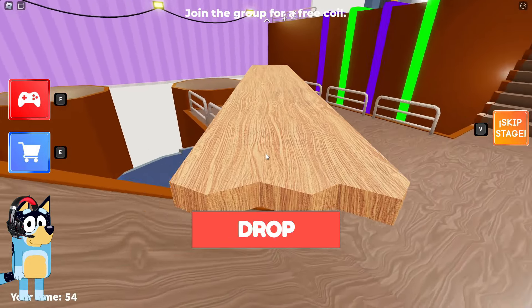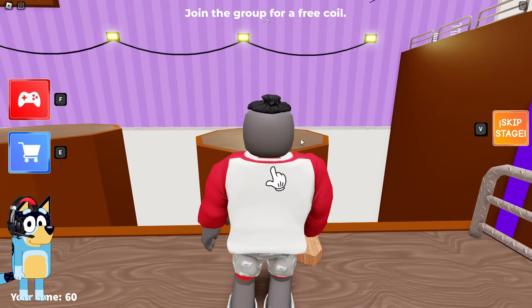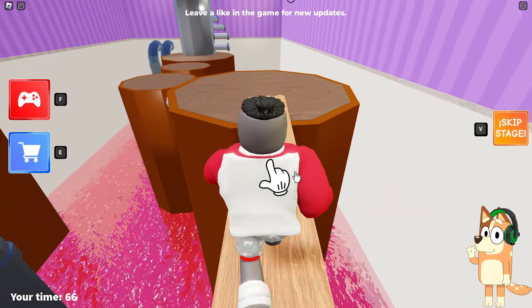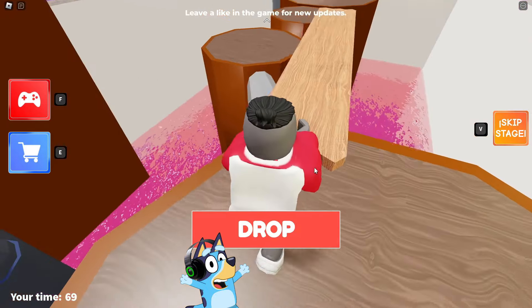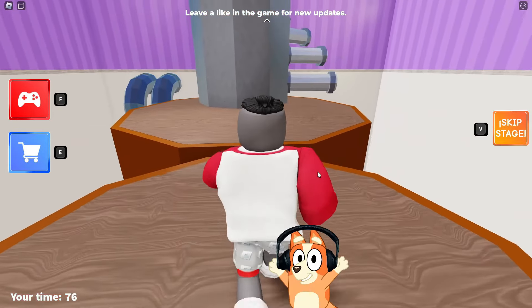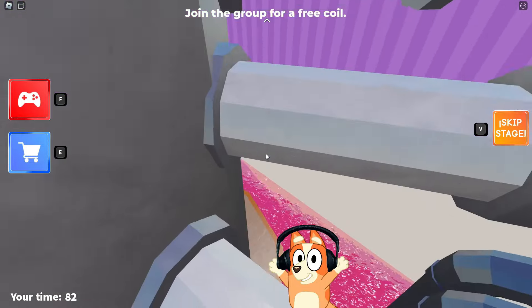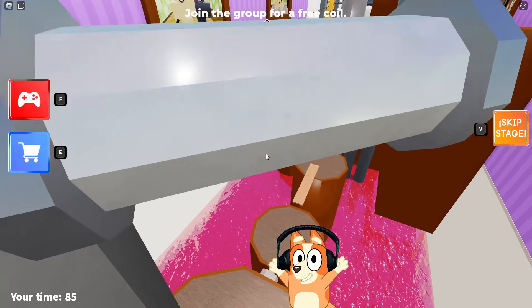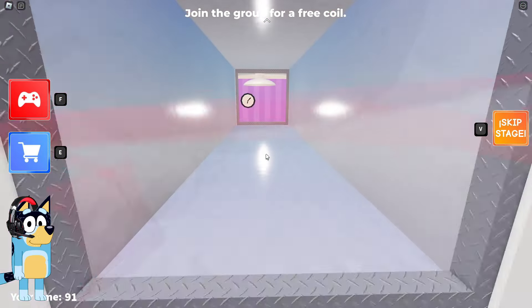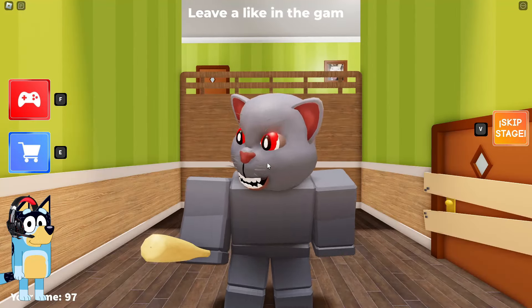Look! It's the same bridge challenge as in Barry's prison break. I think here we can use the same life hack and use only one board. It seems to me that with the help of this life hack, we can complete this game very quickly. This is very cool. I think this game reminds me of some other Roblox mode, but I can't figure out which one. It seems to me that several other modes will be mixed in this mode. Look! It's a spiral staircase with pipes. We have already seen such a task in the Papa Pizza Pizzeria and in the Carnival of Terror. This is where this task comes from.